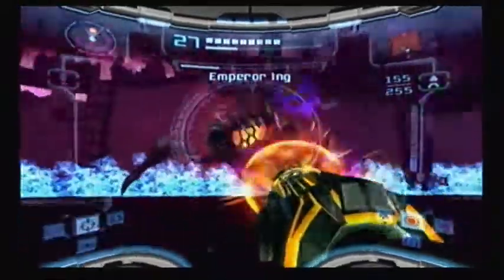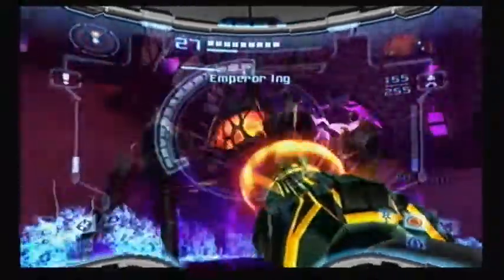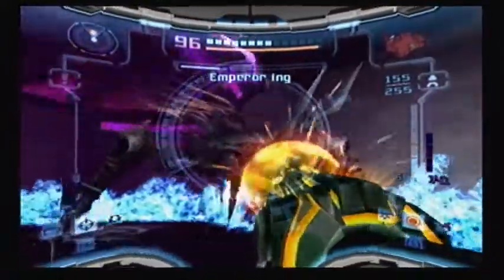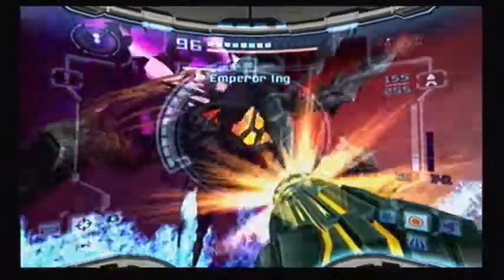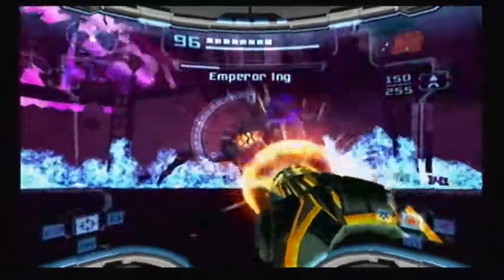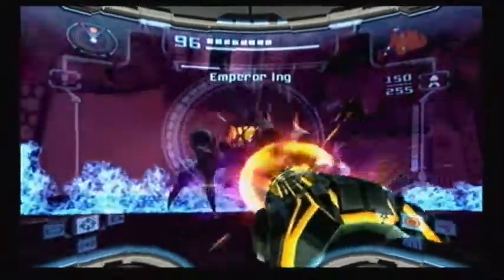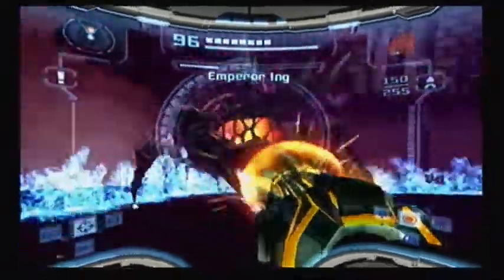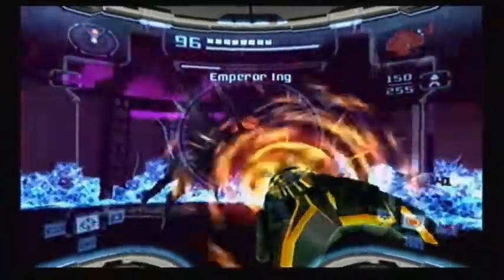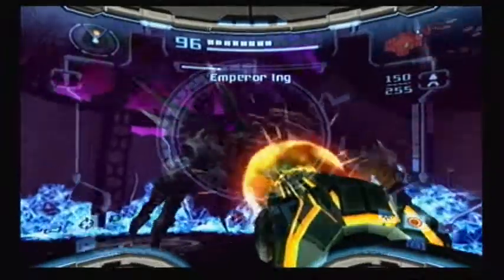I'm pretty sure you can only damage him using either the annihilator beam, light beam, or dark beam when he's got the light or dark shining heart. His new attack, while it may deal more damage, is a lot easier to evade. Also, stay off the edges because of the phase on the walls.